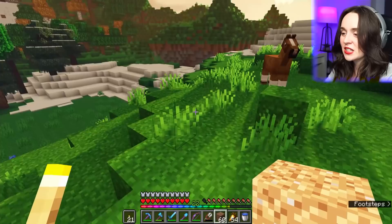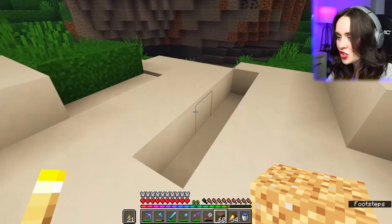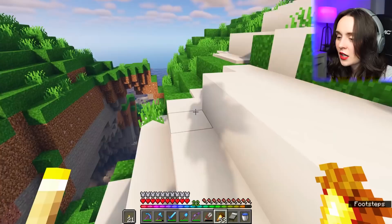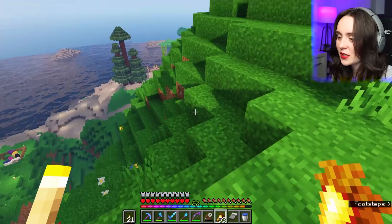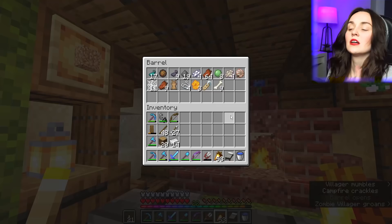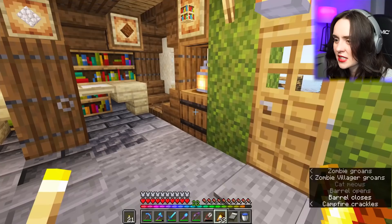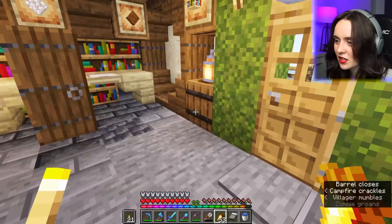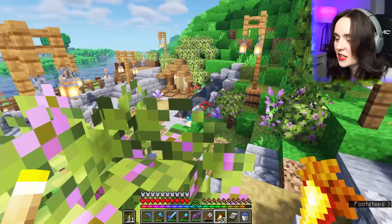What I kind of want to do is just explore until we find a cave similar to this one, but with dripstone. Maybe we should get a horse. Since we're pretty close to home, I'm gonna go back and quickly empty my pockets and check if we have a saddle. If we do, we could get a horse and it might make finding this dripstone cave a lot faster — usually dripstone caves are pretty easy to find.